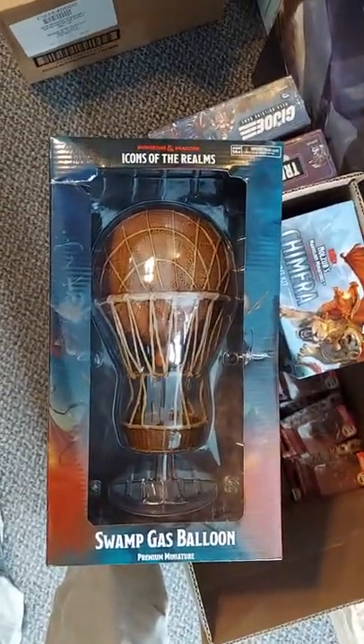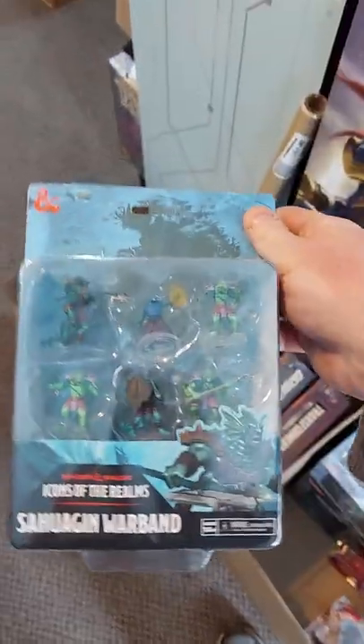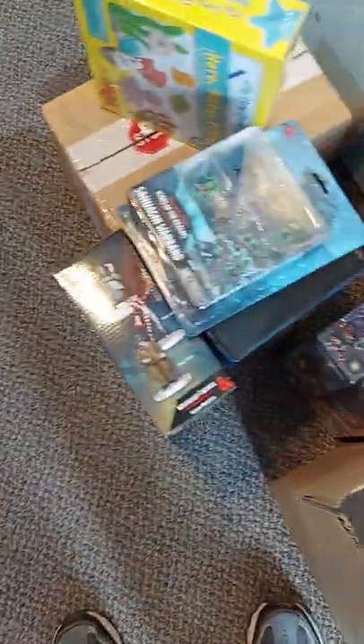Now into some of the fantastical stuff. We have the Icons of the Realms, again from WizKids — Swamp Gas Balloon Premium Miniature from the Wild Beyond the Witchlight. Cool mini. We have the Witchlight Carnival pre-painted minis with lots of colorful stuff in there — again, Wild Beyond the Witchlight stuff. And the Hwagin Warband, a.k.a. Fish People — not Wild Beyond the Witchlight.